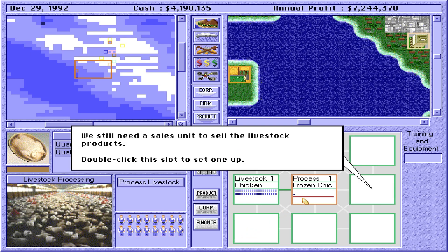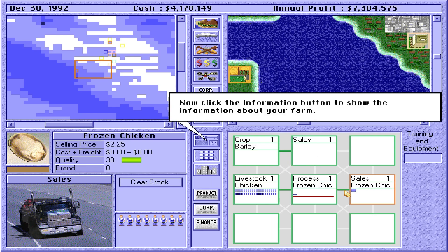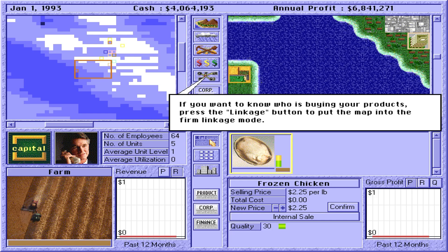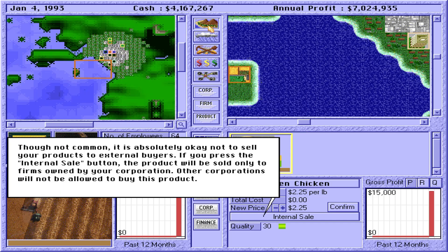We still need a sales unit to sell the livestock products. Double-click this slot to set one. Double-click this line. Now click the Information button to show the information about your farm. The livestock product is ready for sale and available to all interested buyers who are mostly retailers. Buyers are willing to purchase any product that is attractive in terms of price, quality, and brand. If you want to know who is buying your products, press the Linkage button to see firms that have business relations with the highlighted firm shown with lines joining them.